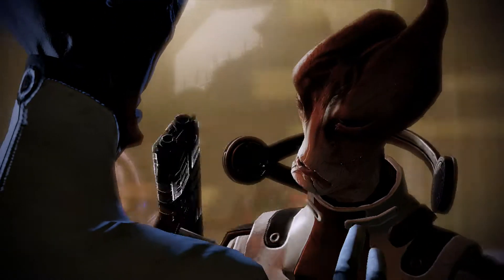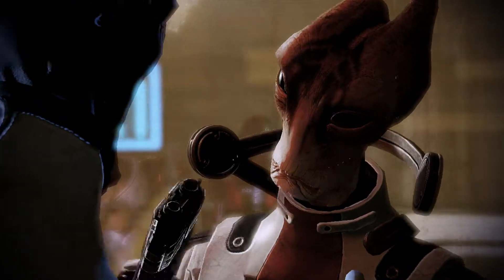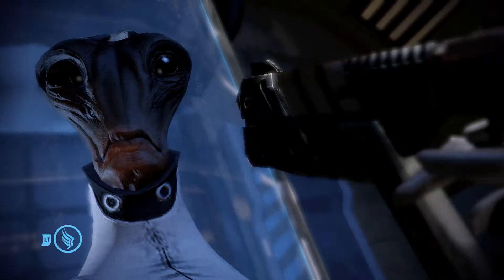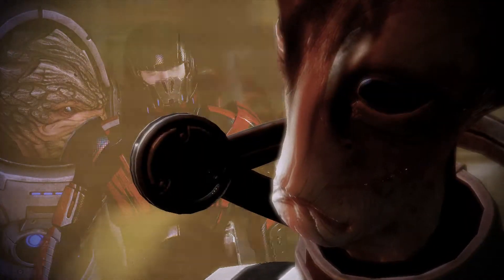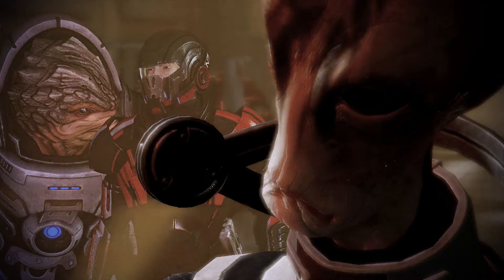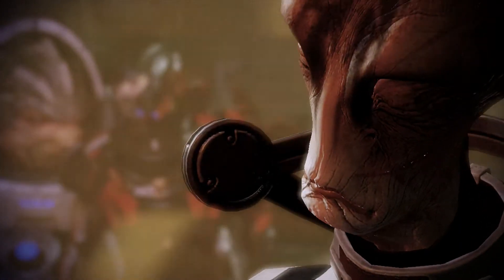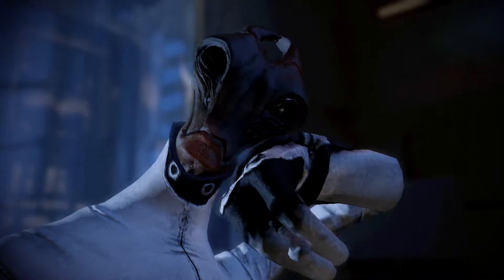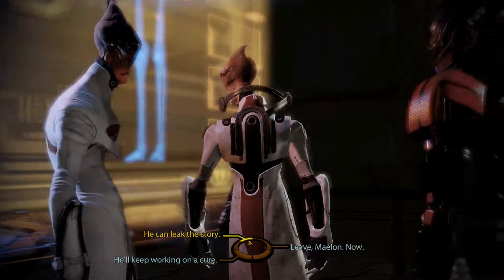'Unacceptable experiments, unacceptable goals. Won't change. No choice — have to kill you.' 'Wait, you don't need to do this, Mordin. You're not a murderer.' 'No... not a murderer. Thank you, Shepherd.' Mordin decides not to kill Maelon.